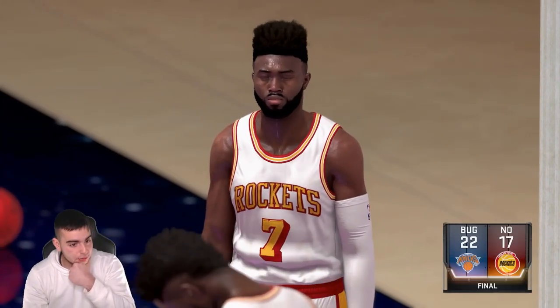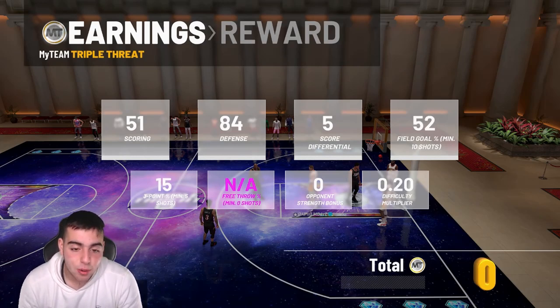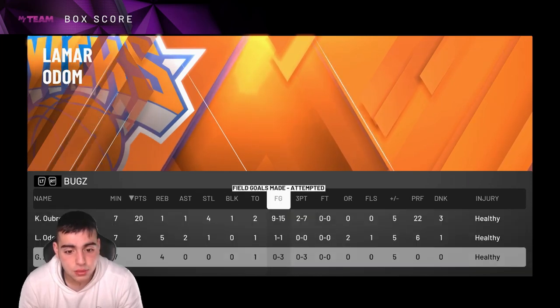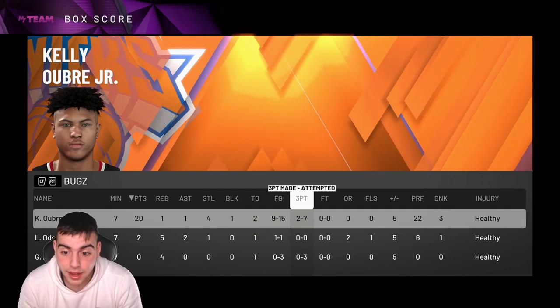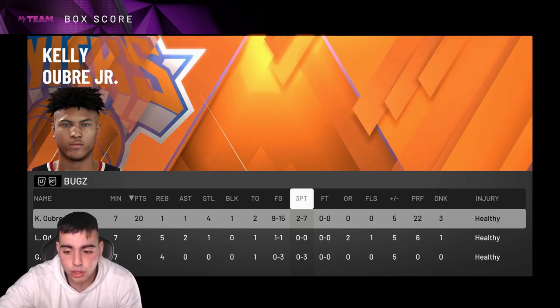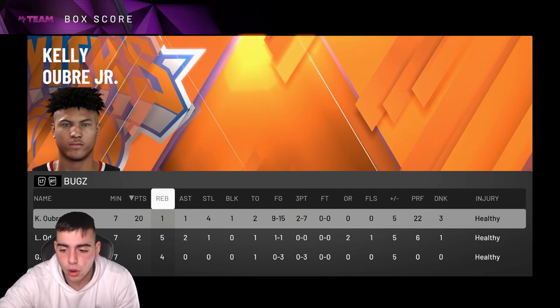I played pretty bad, still got the dub. I'm pretty much undefeated on triple threat. The jump shot's iffy, the dunking's fire, the defense — look at this: four steals and a block in a triple threat game. Nine for 15, and I took at least five terrible shots. This card's a beast. Giannis went zero for three from three — it was just a Kelly Oubre type of game. Gotta say that's probably one of the best gameplays I've had. He's pretty freaking solid and you guys should try him out. Hope you guys enjoyed — stay tuned for more content tomorrow. Fourth video done, make sure to drop that like. Have a good one, peace.